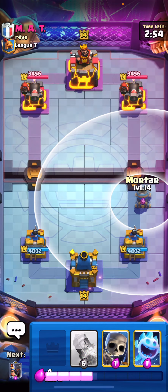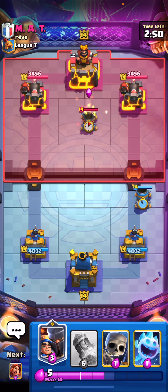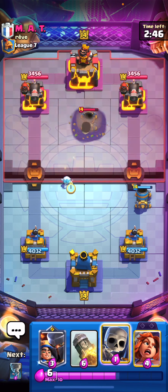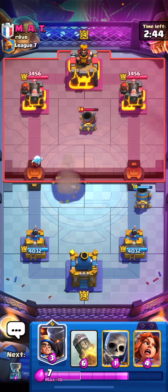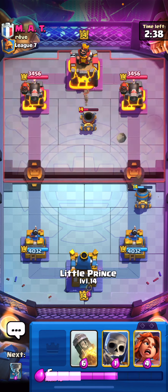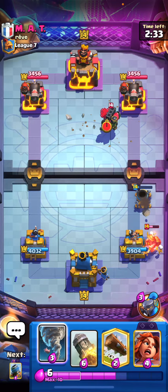All right, what is going on guys, it is Benny and today we are going to be playing classic mortar with a bit of a secret twist. We're going to be playing classic mortar using Little Prince and Valkyrie. I know what you're thinking — you're probably thinking, Benny, you are crazy. Classic mortar uses evil archers and knight, it's very straightforward — classic mortar for a reason. But trust me, this secret twist is honestly amazing.